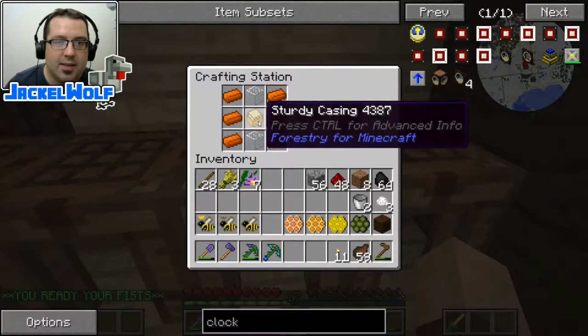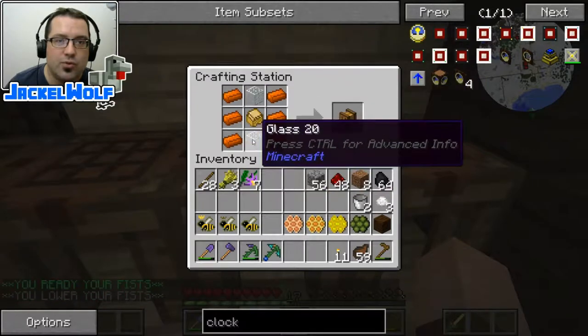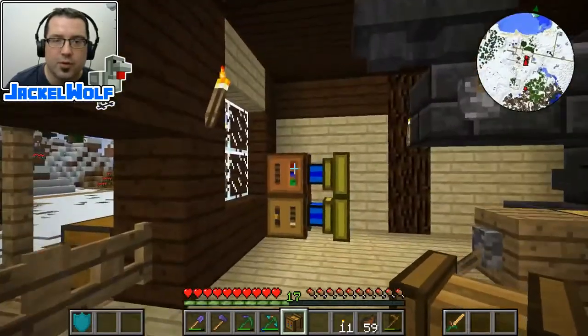We're going to take that sturdy casing and place it in the crafting table with six copper ingots and two glass blocks. That is going to get us our centrifuge. So there's the centrifuge.